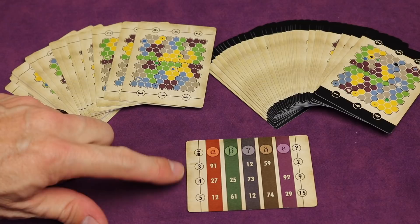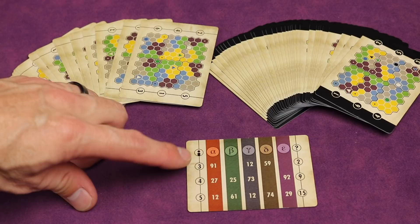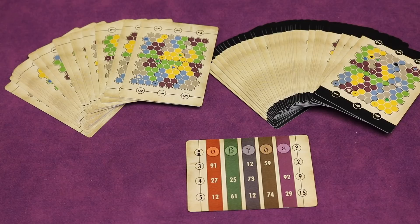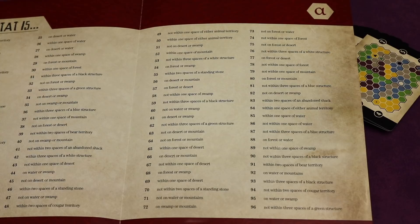In a three-player game, each player color comes with their own clue book that tells them which clue to look for. For example, in a three-player game the player playing red has secret clue number 91. They look at clue 91 in their book and see that their secret clue is: within two spaces of a bear territory. There are 96 different possible clues, and each book has the same types of clues but with randomized numbering so you can't memorize the numbers from book to book.